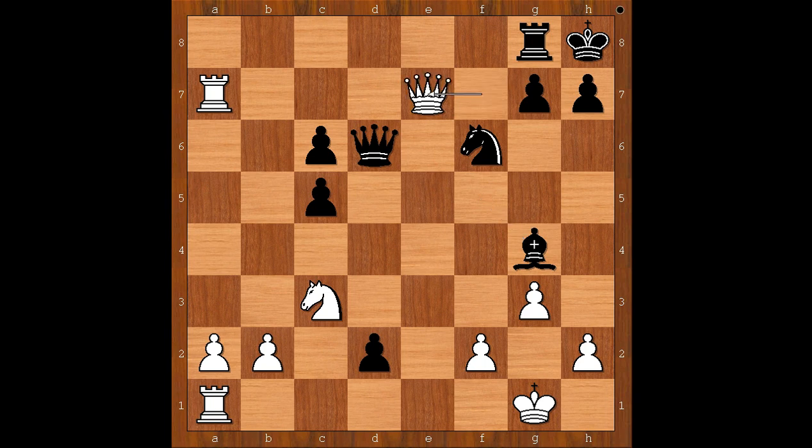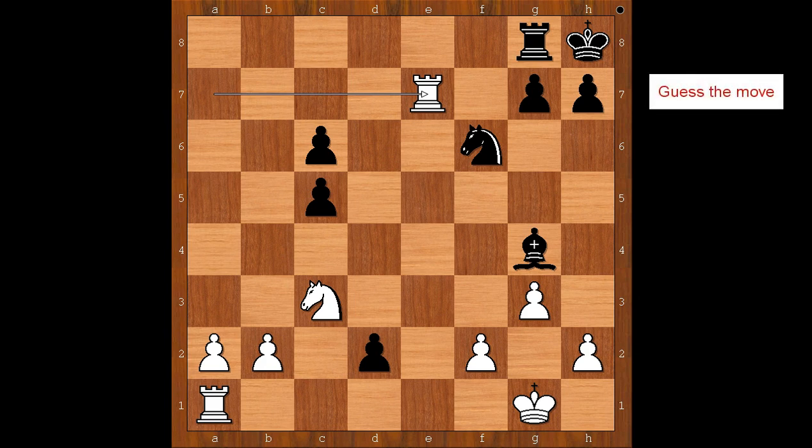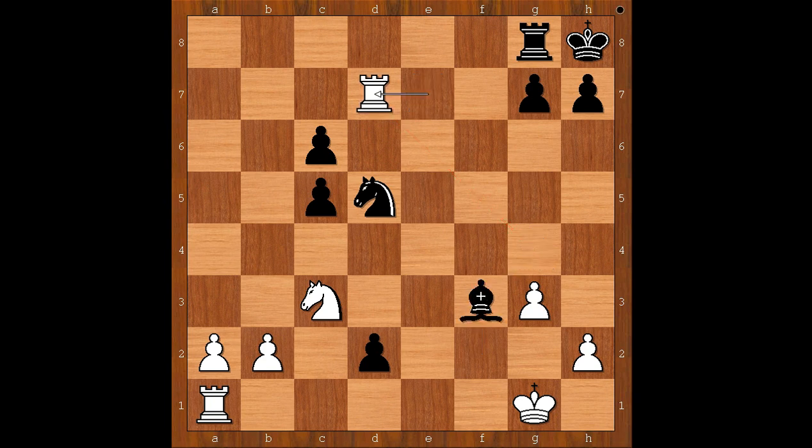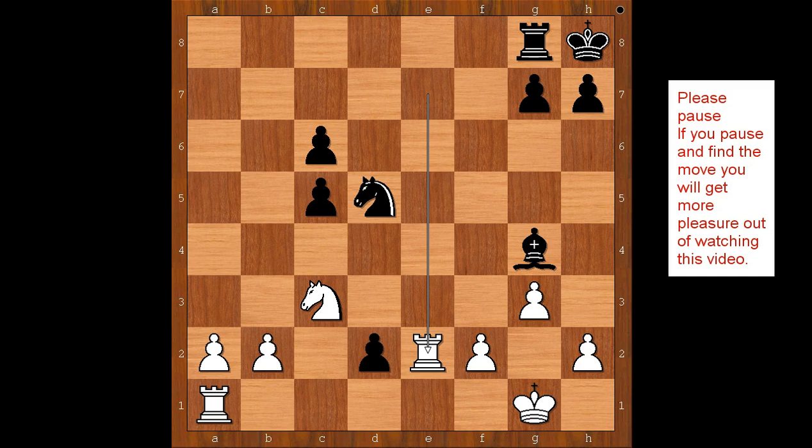Queen to e7 was played. Queen takes queen. Rook takes on e7. And this is the move that Onischuk missed. What is the best move for black? The move that wins the game is knight to d5, attacking the rook and one of the defenders of the d1 square. Rook to e2 was played. F3 would offer better resistance — after bishop takes on f3, then rook to d7 and the game would last longer. Black is still better.